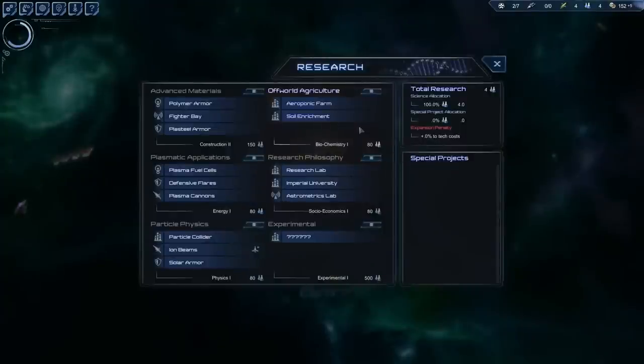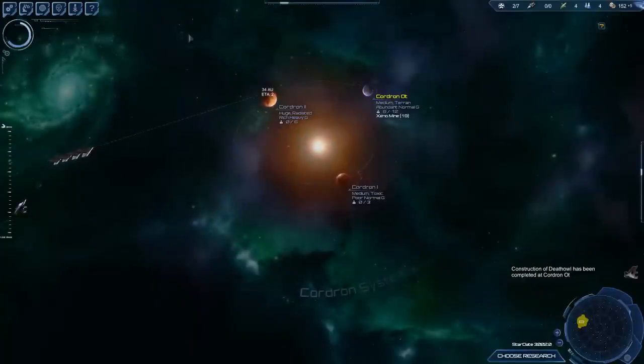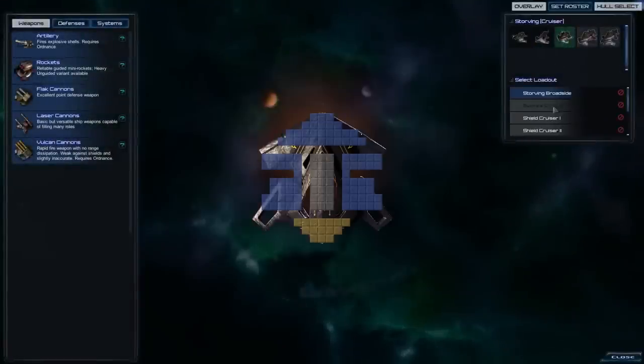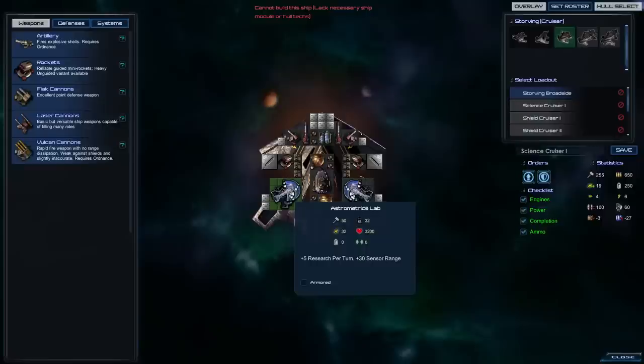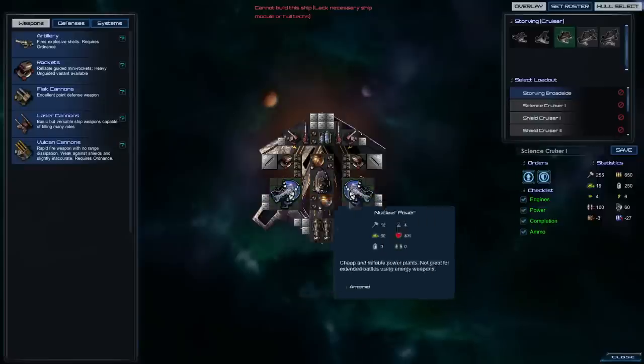We also need some research. One thing I really liked about the research is that you have the choice for the astrometrics lab, which is actually very good. It is a module for your ship and it adds plus five research per turn, which is pretty decent. Let me find the ship I made — a cruiser. The science cruiser I made in my other playthrough has two astrometrics labs, which means this cruiser generates 10 research per turn, which is pretty good.